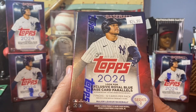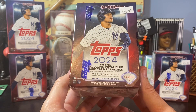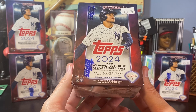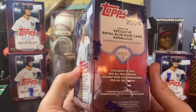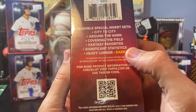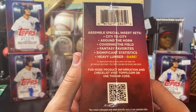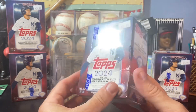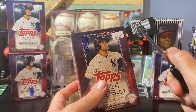Here we are with Topps 2024 Series 2, just came out this past week — I think today is Sunday after the release date, which was on Friday. Exclusive Royal Blue Base Parallels are in retail, so these retail blasters will have those. We're looking for some short prints. On the side it tells us which special inserts to look for: Heavy Lumbers, Significant Stats, Fantasy Favorites, Covering the Field, Around the Horde, City to City, and of course the MLB Stars inserts in every pack. I'm going to open up two blasters in this video to save time.